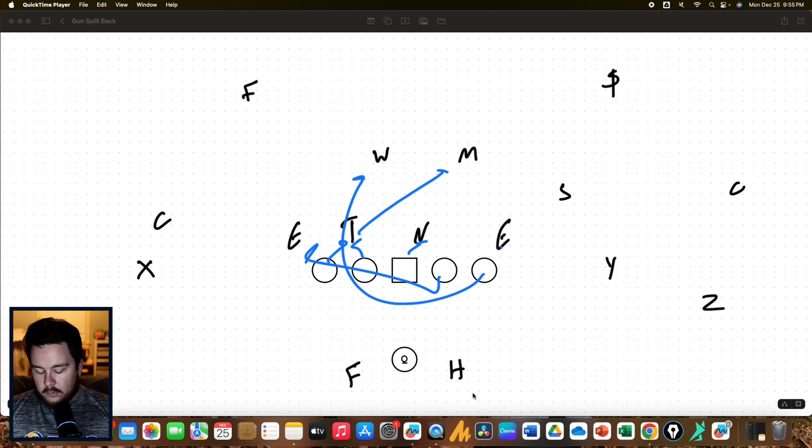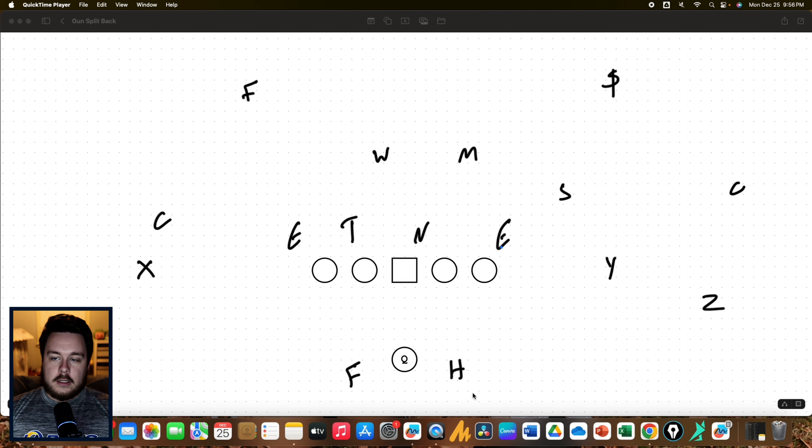One of my favorite plays in football — I've heard it called the modern day Sally from the wing-T, and I've also heard it called crisscross counter. We're going to run GT counter back the other way. The fullback is going to fake the handoff and come back across for the defensive end. The halfback might take a stab step for timing and then come back across and run GT counter back the other way.